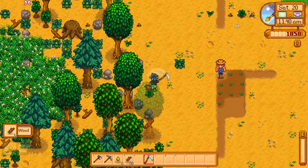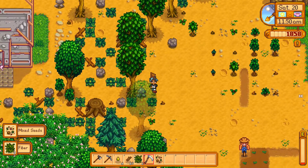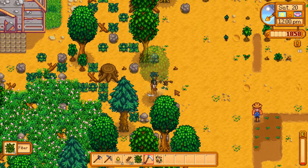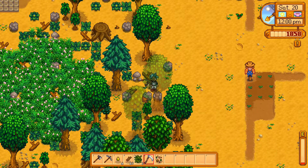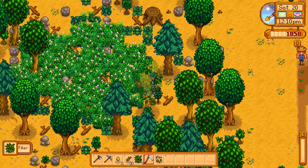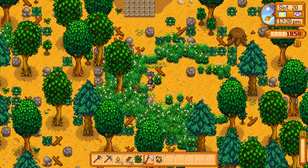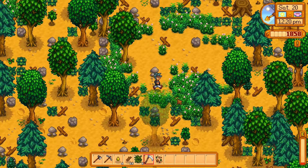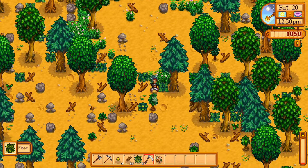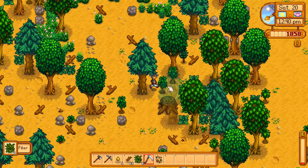Let's get the scythe out. Come on, foliage — give us your goods. Let us just trek through the grass. Do we get foliage from here? No. We need to patch a lot of grass — a lot of grass gives us nothing. It's just something we gotta walk through.